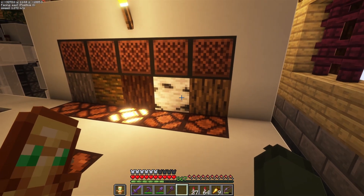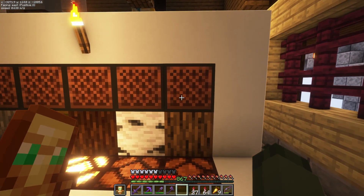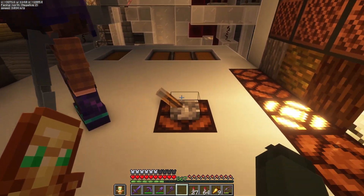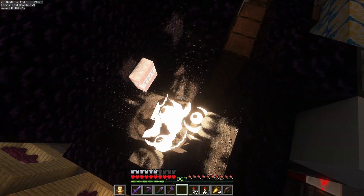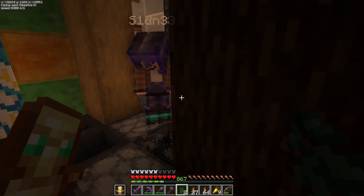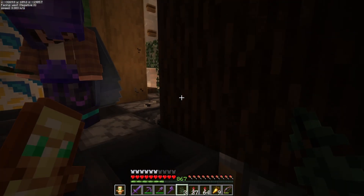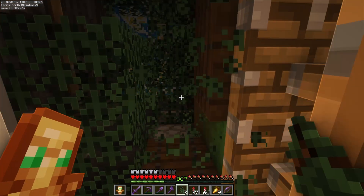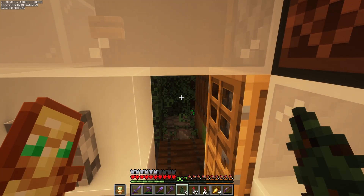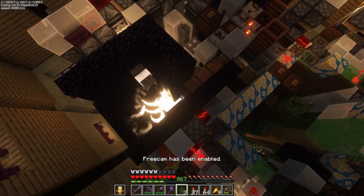You can do five different wood types here. You basically just hit the note block and it switches over to oak, then you can turn it on. This basically starts a cobblestone generator. Stand down here, look at the dirt block, and place saplings as fast as you can. Oh my god, this is dangerous — I'm gonna get exploded!